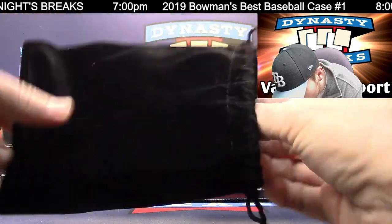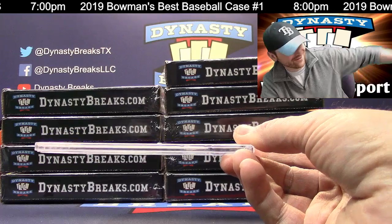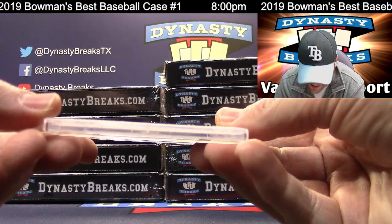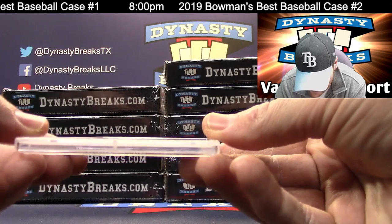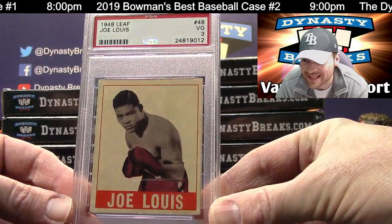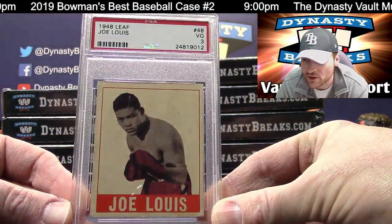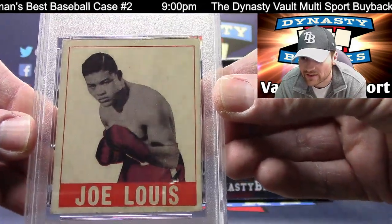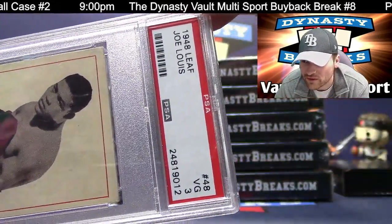This is graded by PSA. Our first boxing card in the vault. This is a 1948 Leaf — a Joe Louis. PSA 3. Great color on that card. Going old school — a little new school, a little old school in the vault.